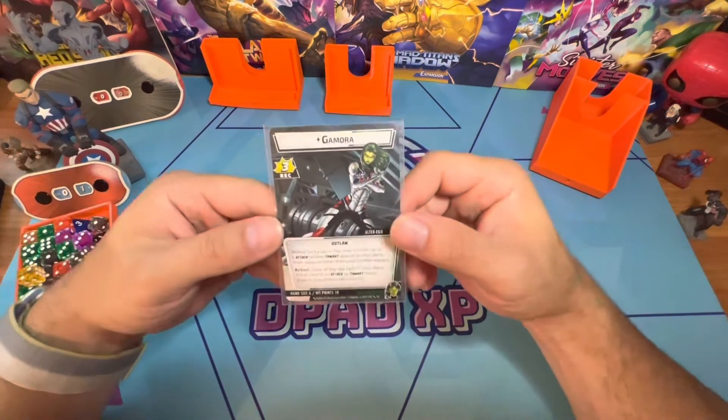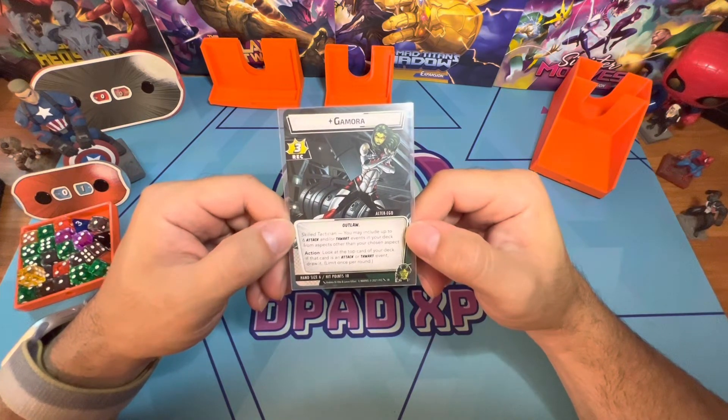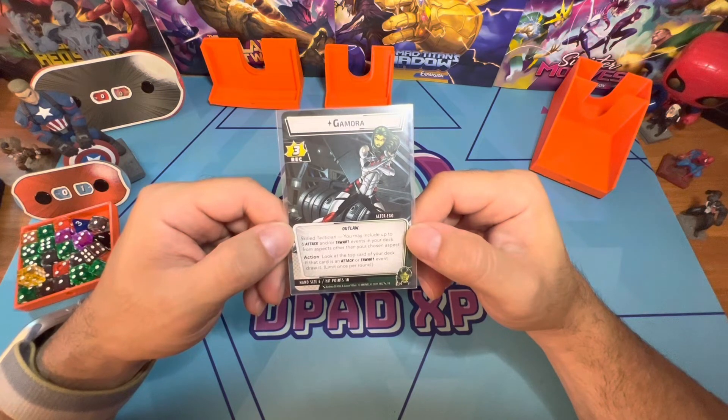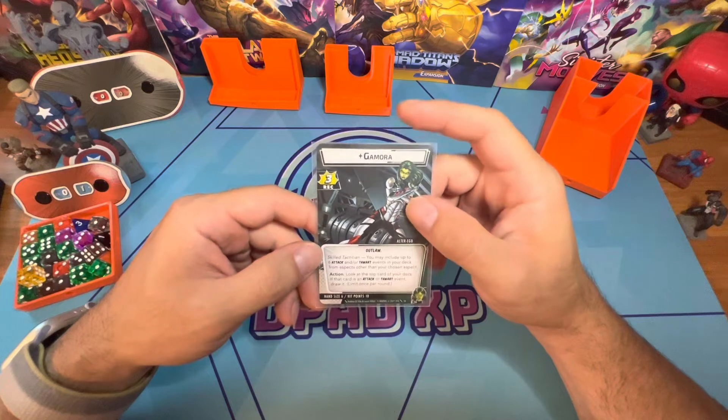Gamora has three recovery and the skill Tactician: you may include up to six attack and/or thwart events in your deck from aspects other than your chosen aspect. So she has a lot of deck building options — really, really flexible.